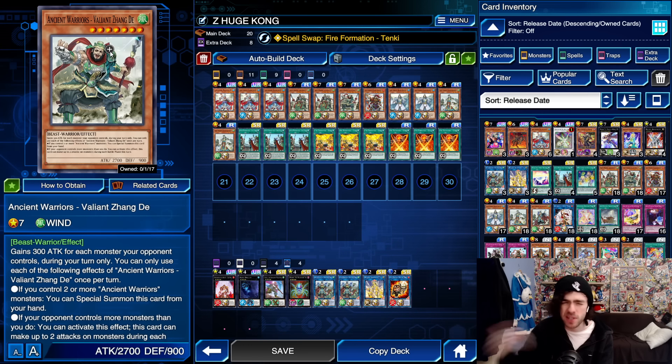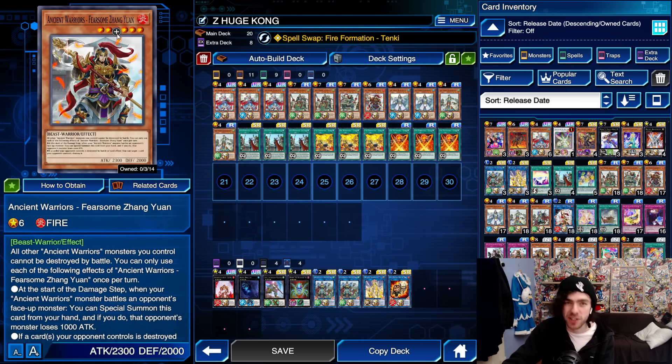Then we have your Extender, which you'll be using as part of your combo most of the time. If you have two Ancient Warrior monsters on the field, you can special summon this from your hand. Then we have Fearsome Zhang Yun — this thing is an insane hand trap. If your opponent swings into you, or if you swing into your opponent with an Ancient Warrior monster, you can reduce your opponent's monster by 1000 attack, special summon this thing, and if you destroy one of your opponent's cards you can pop an additional one. It also protects all your monsters from being destroyed by battle.